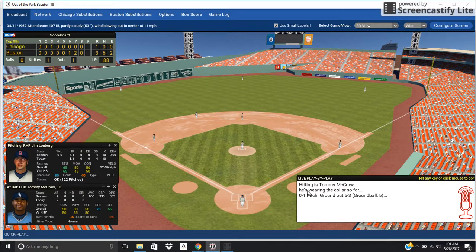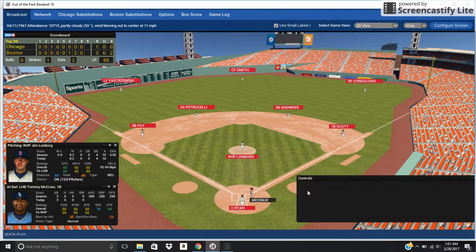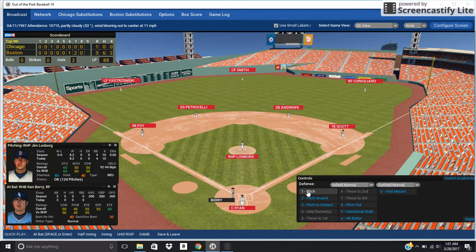Hard ground ball to third base and there's — Joe Foy, the offensive hero, makes the play! Now we're down to two outs. Keep in mind I have never thrown a no-hitter in Out of the Park Baseball. I've been playing Out of the Park Baseball for a good decade and I have never thrown a no-hitter. I had one thrown against me once years ago, but never thrown one myself. Kenberry at the plate — right field, Lonborg on the hill. Here we go, will this be a no-hitter?